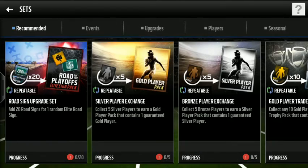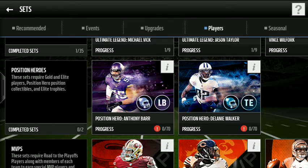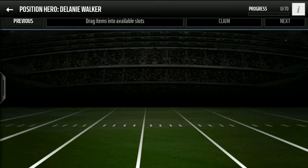So we're going to head over to sets. Under players is where you'll find the Position Heroes, and we do have Anthony Barr and Delaney Walker. Taking a look at Delaney Walker first — they're both the same. You need 50 gold tight end cards, which is quite a lot because the price did rise a bit, so you'll probably be spending around 3-4k per gold tight end. For elite tight ends you'll need 10 of them, and you'll need 5 position collectibles and 5 elite trophies. So most of it is just gold tight ends, plus 10 elite tight ends.